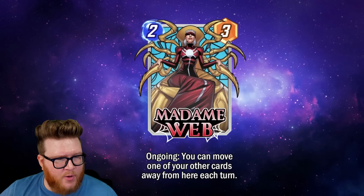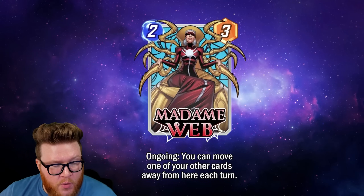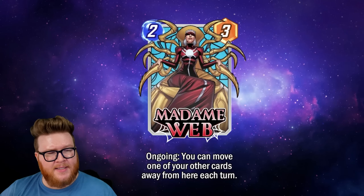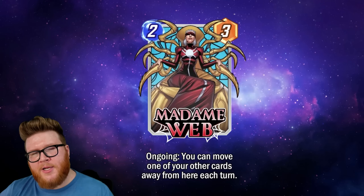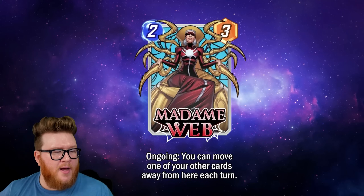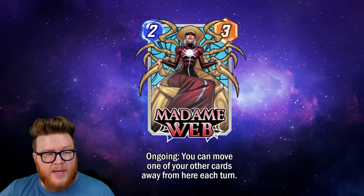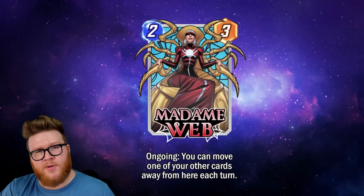Regardless of the mechanics, I think this is a really powerful effect — good base stats, efficient cost. Moving on to the craziest move card I've ever seen: Madam Web. She's a two-three with an Ongoing: you can move one of your other cards away from here each turn. This is just a beautiful movement engine card, giving you a really reliable way to always have something to move. Play a Human Torch on turn one, follow with Madam Web.